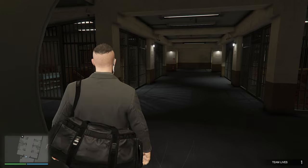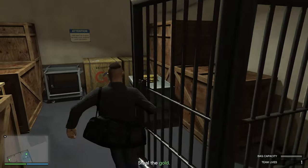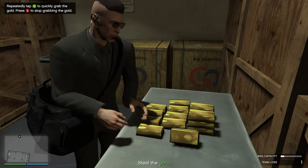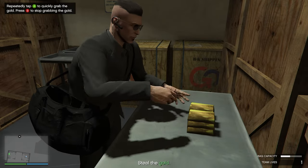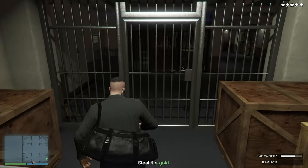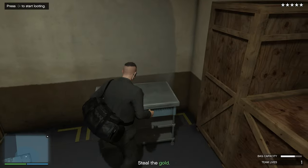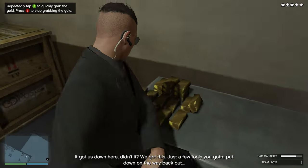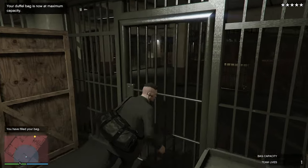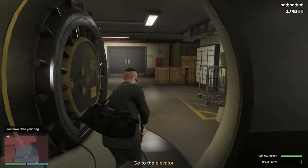Don't grab one and then the alarm goes off and you panic — get both stacks of gold. Recently, I don't know if they nerfed it on purpose or if it's a bug, but no guards spawn down here once the alarm goes off. Usually there's guards that spawn but they haven't been doing it recently. So as soon as we grab this first stack of gold, the alarm is going to sound. Make sure you run straight in and grab your second stack.